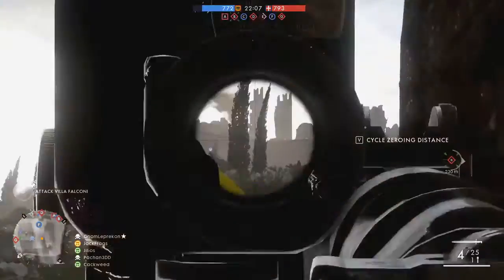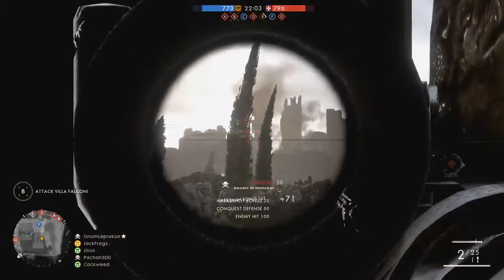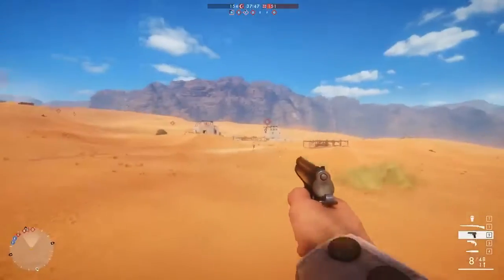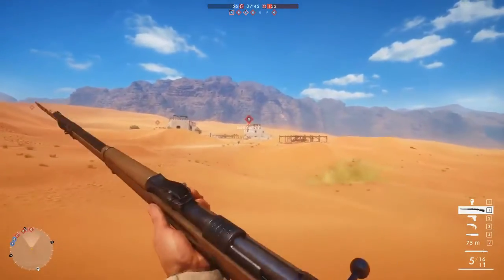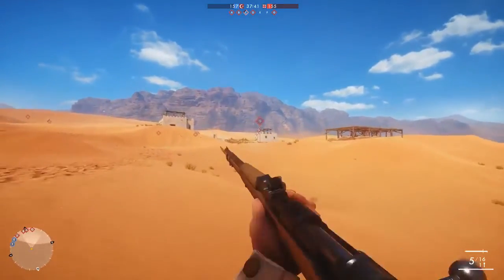Before we dive in: over time you will learn intuitively how far away you are from a target if you play a lot, but if you want to know distances quickly you can use objectives. Just look at them and it will tell you in meters how far away you are from something, and you can then use that as a reference.